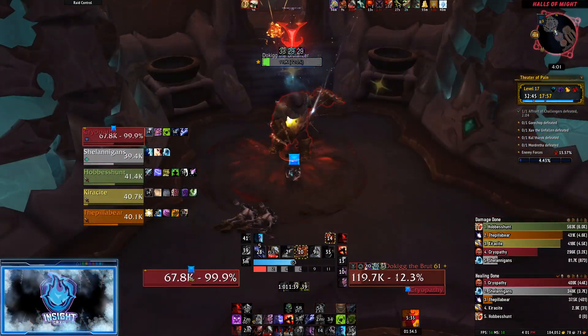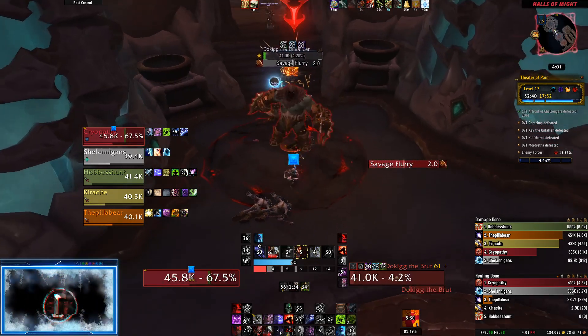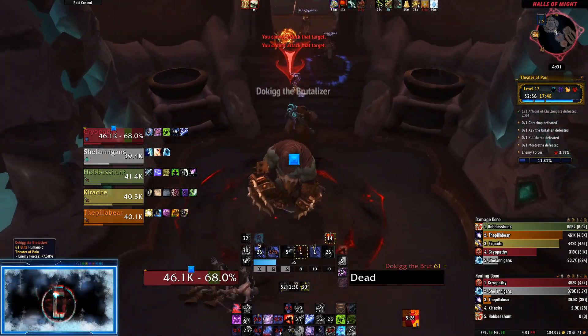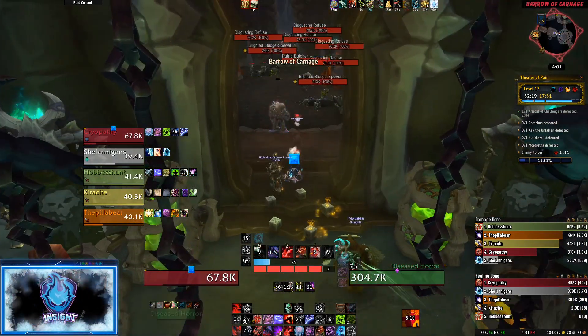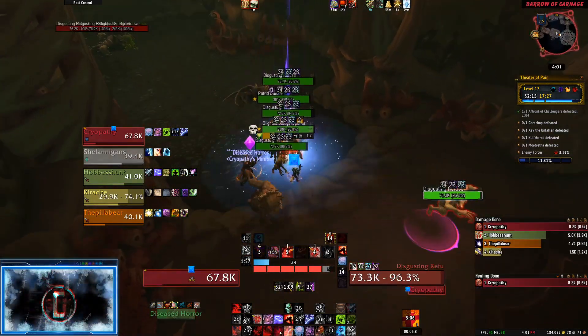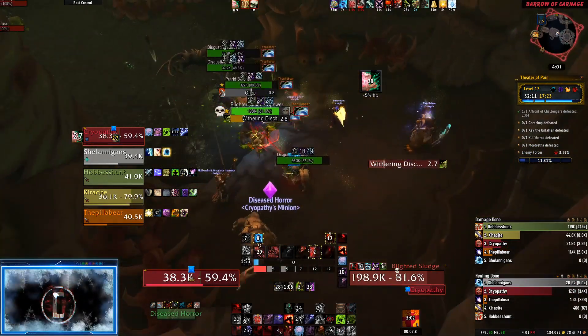Once the first duelist is dealt with, head back towards the center room and make your way to the upper barrow of carnage or plague quarter. As a blood death knight, I am able to control the first diseased horror, allowing my group to focus on interrupting the blighted sludge spewer. The priority of interrupts goes withering discharge and then decaying filth.